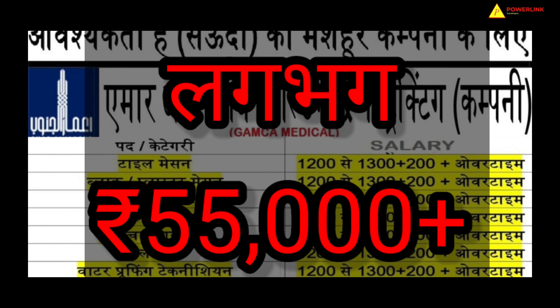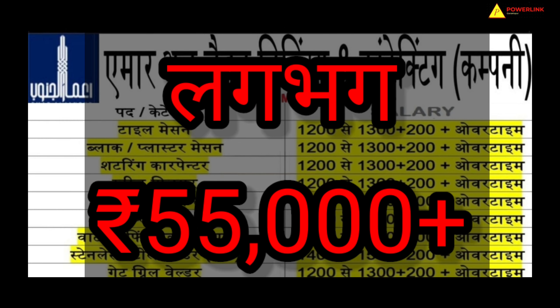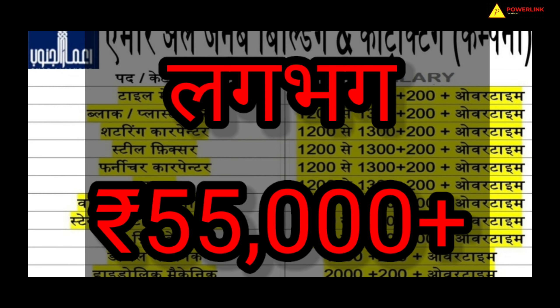Block plaster mason has the same salary. Shuttering carpenter is the same. Steel fixer is the same. Furniture carpenter is the same. Plumber is the same. Waterproofing technician is also the same — all at 1300 plus 200 dirhams plus unlimited overtime.